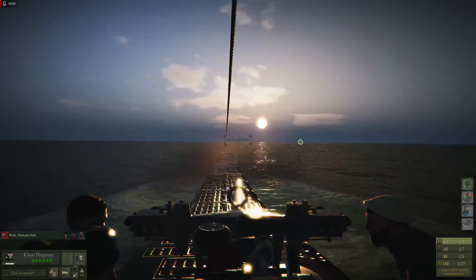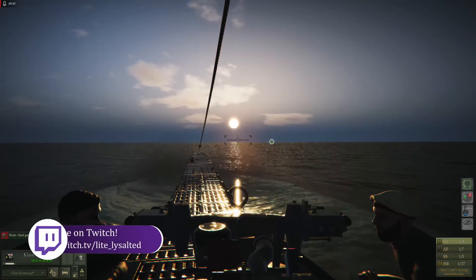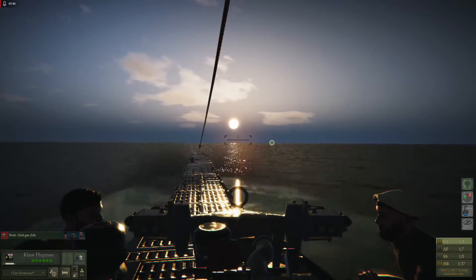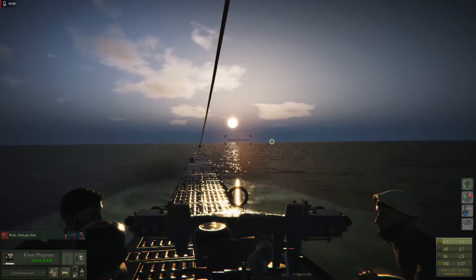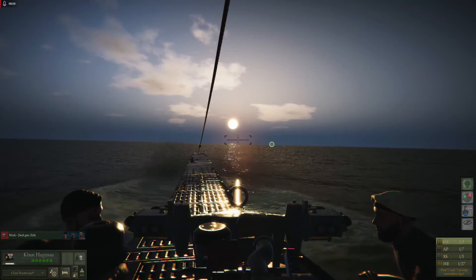If you need a moment to pause and think about what you are about to do, the space bar will enter the almost-not-quite pause mechanic of the game. Hitting the space bar again brings you back to normal time. You can also use this if you were accelerating time with the middle mouse button and suddenly needed to change something — hit space bar to pause, then hit it again when you've sorted things out to return to normal speed.